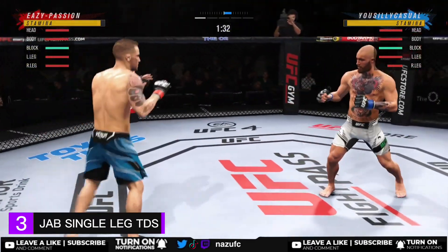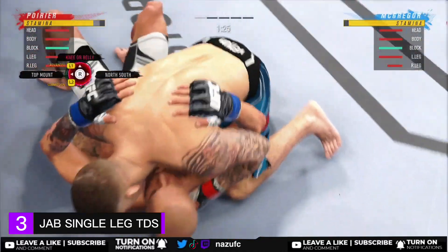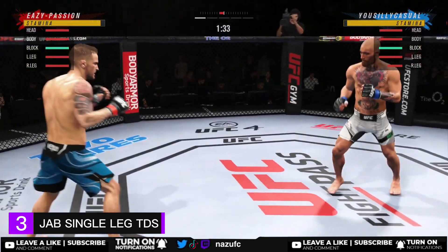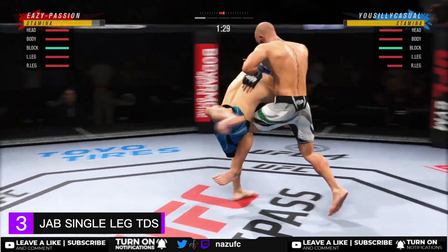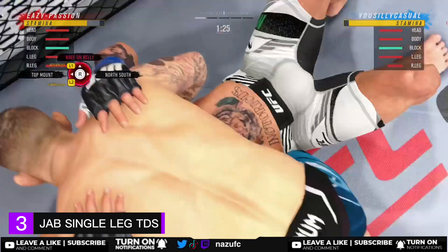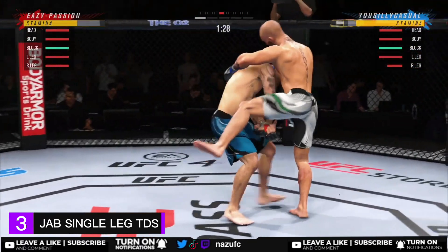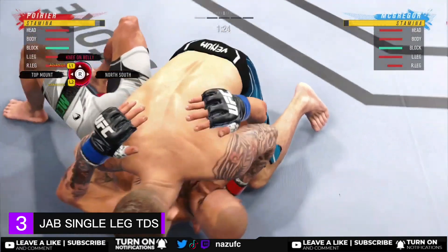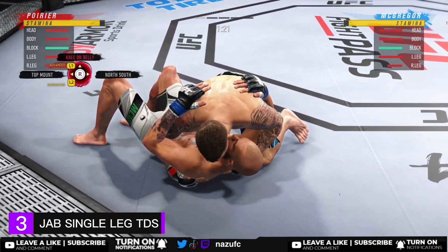For tip three, I'm going to show you a tricky takedown you can use to catch your opponent off guard. It's tricky because the animation glitches and you end up grabbing a different leg. You can't both be in southpaw — quickly switch to orthodox, throw a jab, then shoot a single leg. As you can see, it glitches and grabs the other leg. Because of this, remember to turn the takedown the opposite way — instead of down, turn it upwards. This will catch your opponent completely off guard.